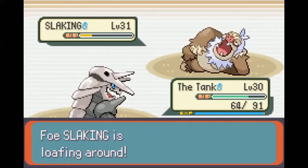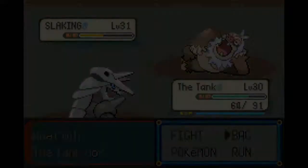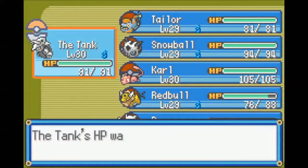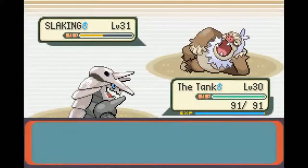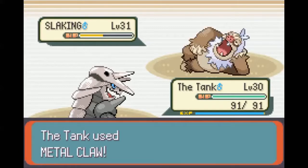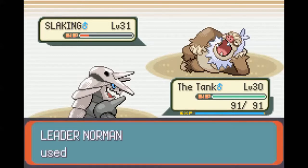If it counters a Mud Slap, it's not really a big deal. So I'm going to Metal Claw, and then next turn I should be able to kill it with an Iron Tail. Nope, it had a berry. In that case I'm gonna heal. Good thing I did not get hit by that Counter. Let's Metal Claw again, and then the turn after that I should be able to kill it - assuming he doesn't heal, which he might. And he did.